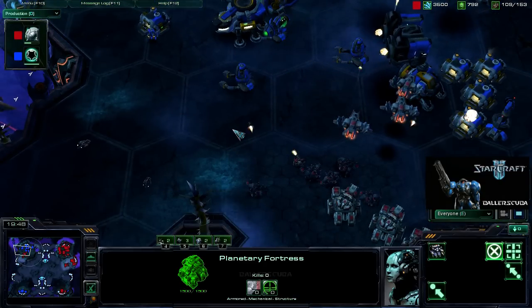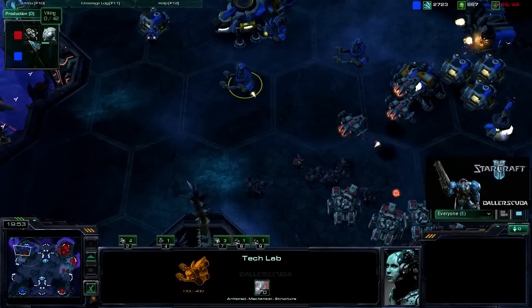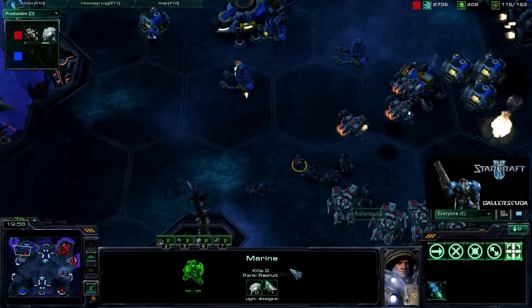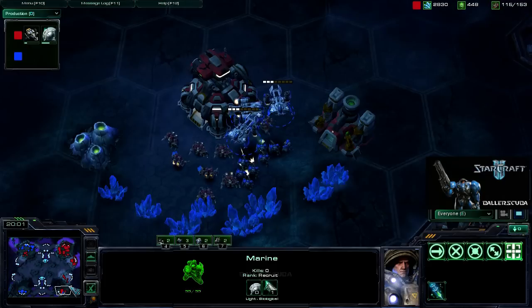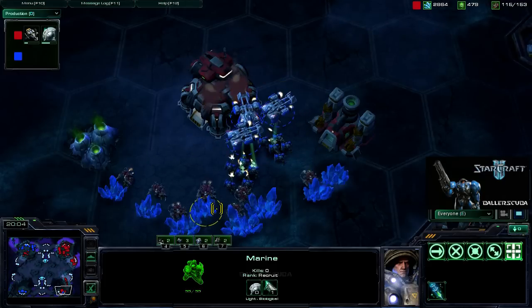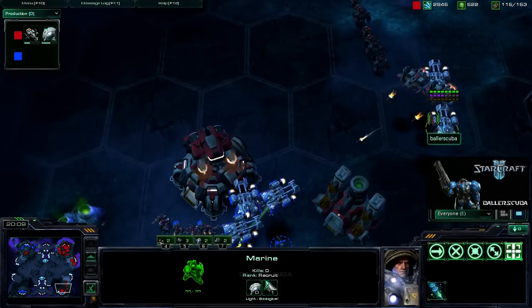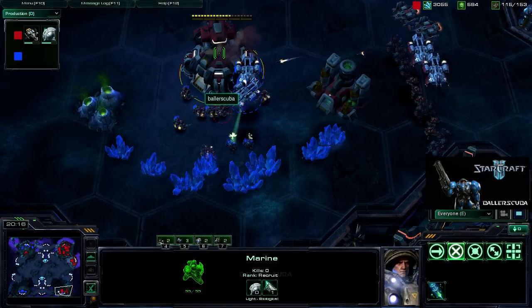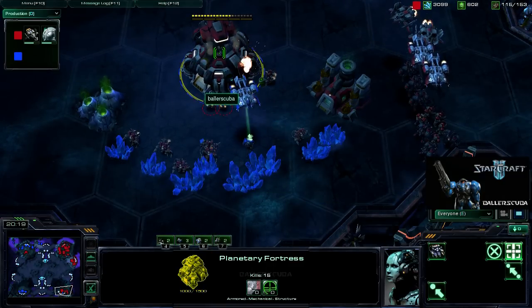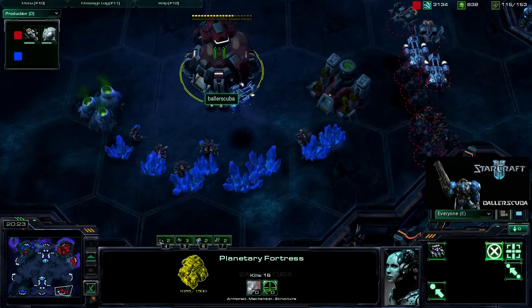And here he's starting to lift off his entire base, even though I brought Vikings along with me. Now he's just being annoying — there's no other way to put it. And finally armor one going down. I did research attack one. And here he finally goes for a drop. The planetary fortress should be able to take him out, but just in case I send what I've been producing in the back to take out what's left here.